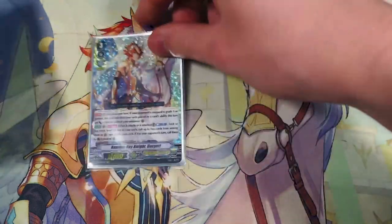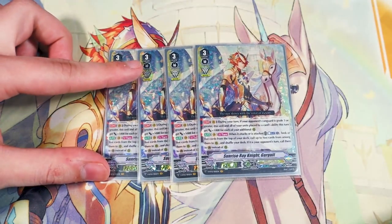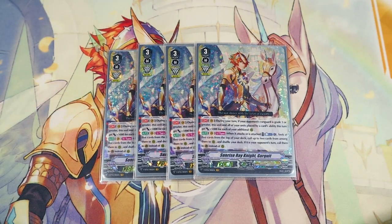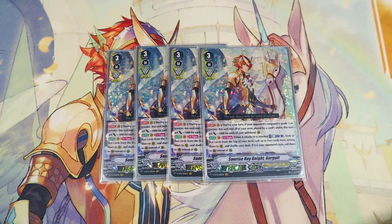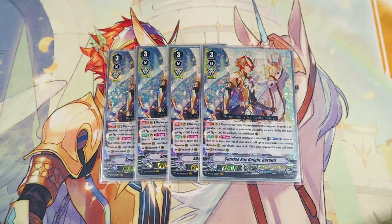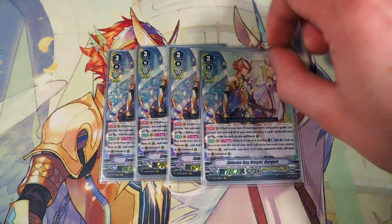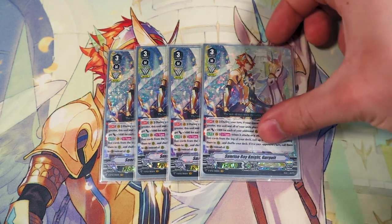On to our grade 3s, starting off with four copies of Sunrise Rain at Gurgit. This is our main ride — the whole focus of the deck. You want to ride this the whole game; if you don't, you're going to fall behind. The first skill is during your turn, if your opponent's Vanguard is at grade 3 or greater, this unit and all units placed by card abilities get 5k when they're placed. The second skill is when this unit attacks or when it's attacked, Counterblast 1, look at top 5, pick up to 2, call 2, then shuffle the rest back. If it's your opponent's turn, you call them to the Guardian Circle instead. Great defensive skill and great offensive skill — the offensive skill gets even better when the things being called get that extra bonus for every marker you have.